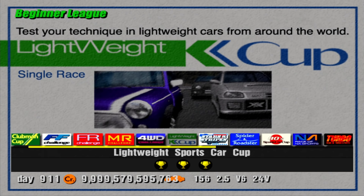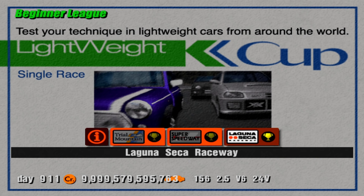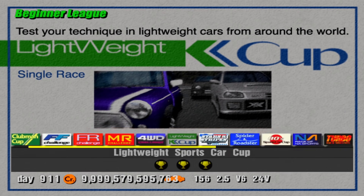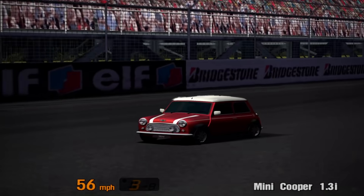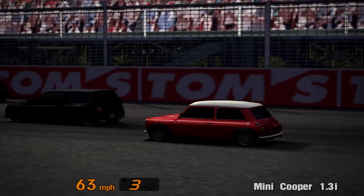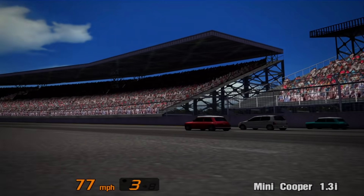The lightweight sports car cup is up next, with races at Trial Mountain, Super Speedway and Laguna Seca. Still no license required, but you are restricted to just three cars you can enter with: the Daihatsu Mira, the Suzuki Altoworks and the Mini Cooper. In fact, the Mini Cooper 1.3i is the prize car for this event, and it comes in 10 different colours.